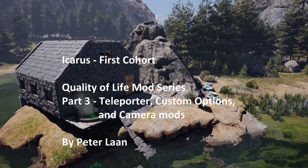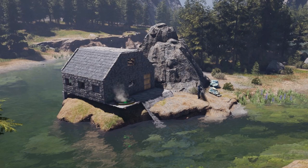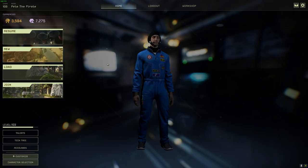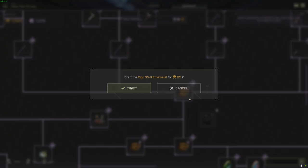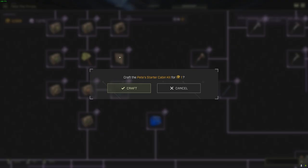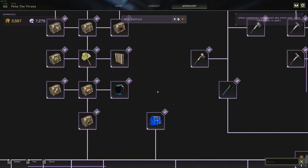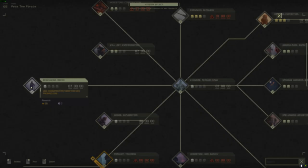Hi folks, Peter Lawn here. Welcome to part 3 of a series of videos in which I cover the features of some additionally bundled mods in my quality of life mod for the game Icarus First Cohort. We're going to showcase the use and features of these specific mods playing Icarus in local mode — that is, not on a dedicated server — with a character embarking on a new mission. I've started this new mission with my modified Zygo S5-2 envirosuit, along with Pete's Starter Loadout Kit and Pete's Starter Cabin Kit. I detailed some aspects of these items in my part 2 video, which unbundled, with all the needed gear and housing parts, gets you started on the mission.